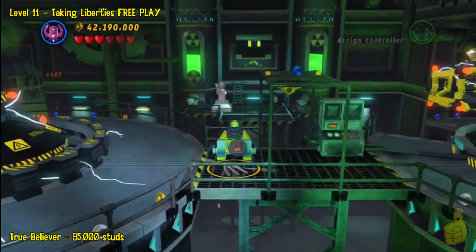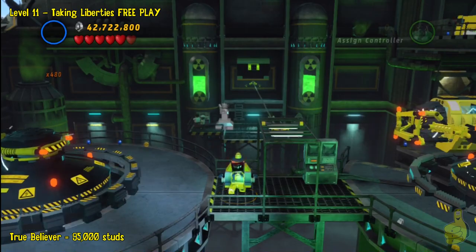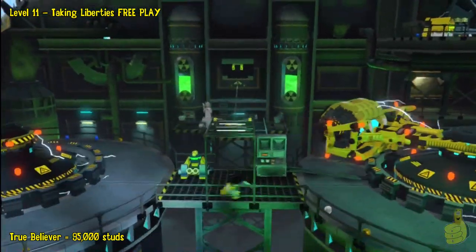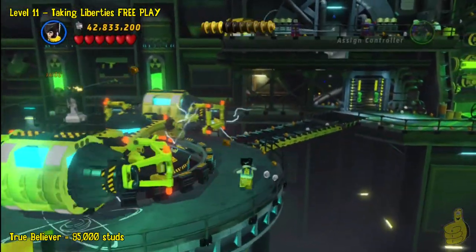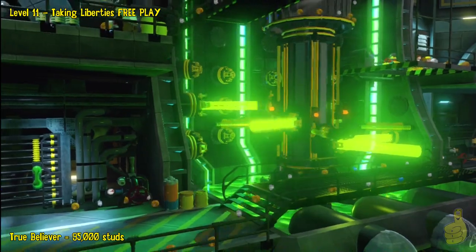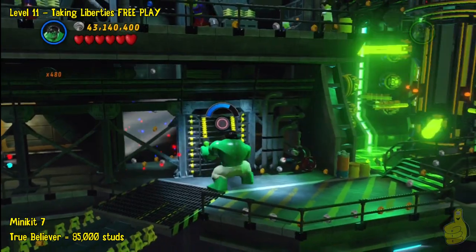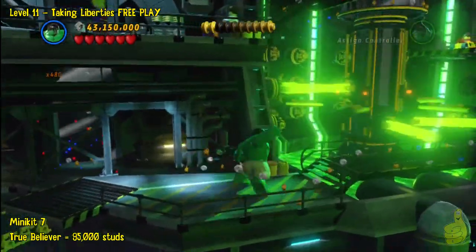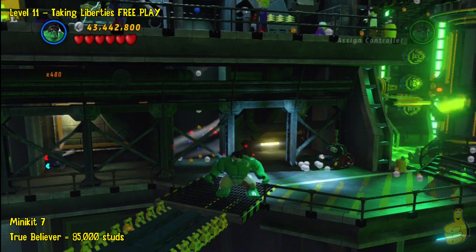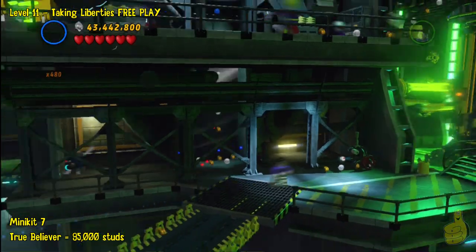Now we're going to fly back towards the main objective. Although we do flip a switch with Wolverine and make our way through, this is not relevant to free play — you actually want to go over to those green handles on the upper right-hand side of the screen. This is probably one you grabbed in story mode as well. Go ahead and grab Hulk and rip that door off, toss it off in the distance, then slide on in with somebody smaller and get all the way back to that mini kit.